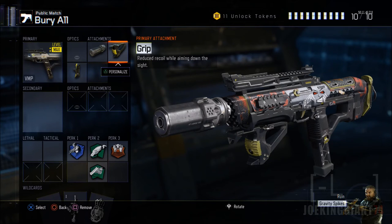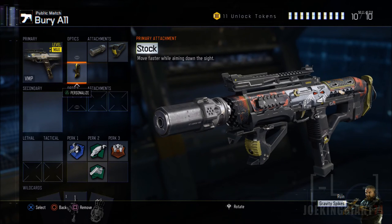Add the grip to fight from short to medium range with more accuracy and better chances of winning one-on-one situations. Moving on to the stock: the stock allows you to move around while aiming super fast. This is an attachment you pretty much need for close quarters, because most enemies in Black Ops 3 are carrying shotguns or quick scoping — if you want to avoid those shots, you've got to add the stock.